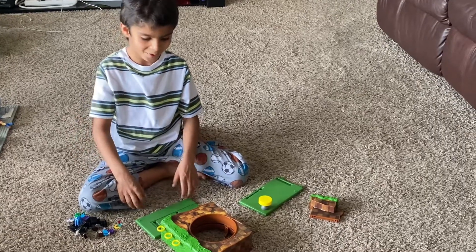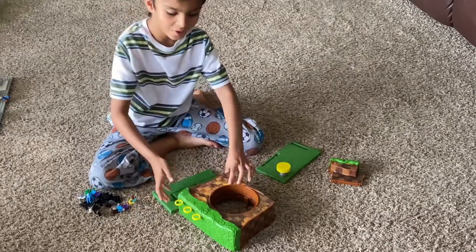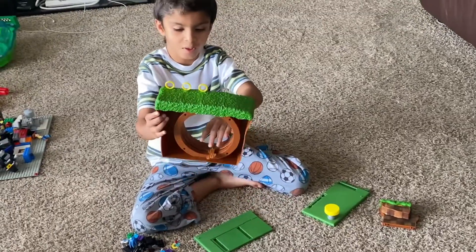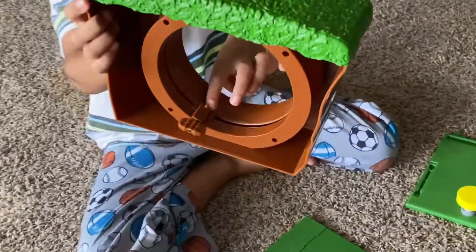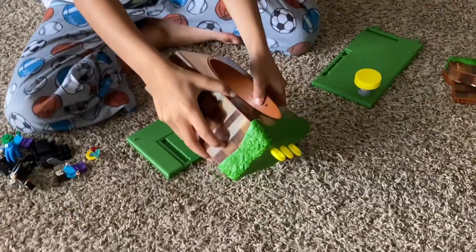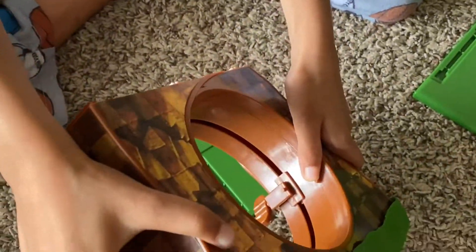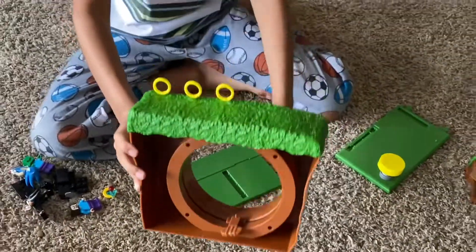Hi guys, I'm going to show you how to build this Green Hill Zone. It comes with three rings. Here's the loop, like how Sonic goes in the loop. You have these things — you see these little things — that's where you can hold the rings. So now I'll show you how to start.